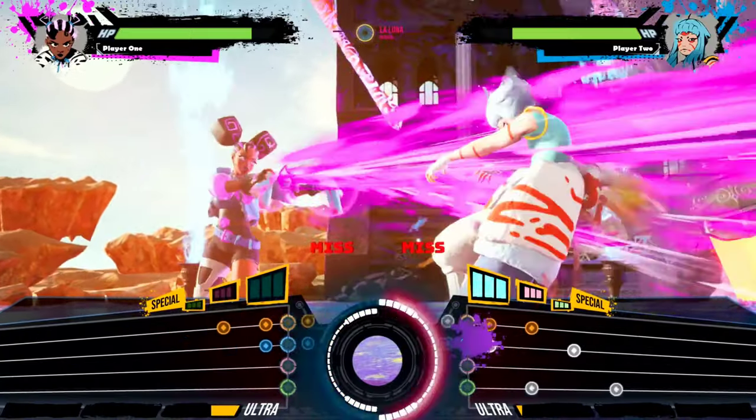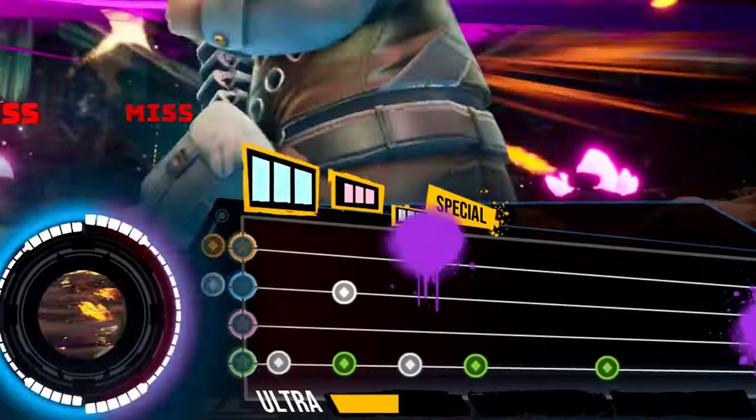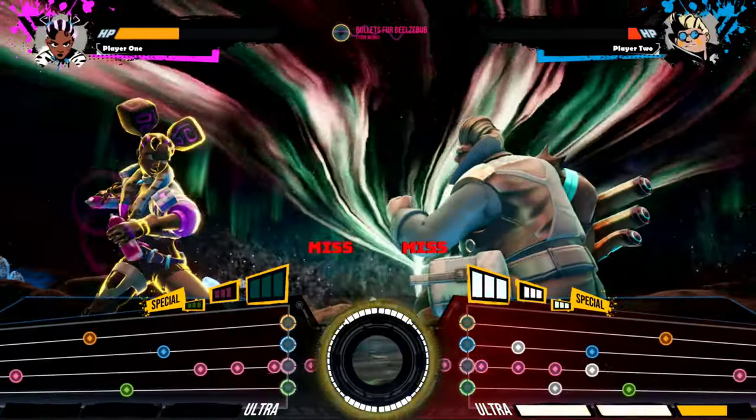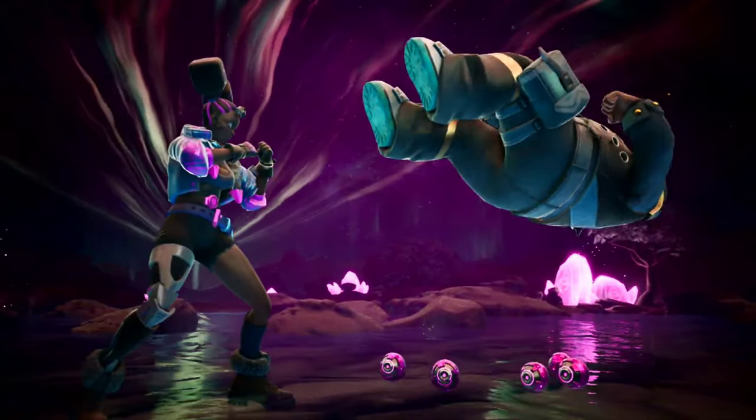Her level 3 special throws an inky surprise as the spray can spatters the opponent's fight chart, causing an extra challenge to hit each note to the beat. When her ultrameter is full, she can release her most powerful move: the spray boom.